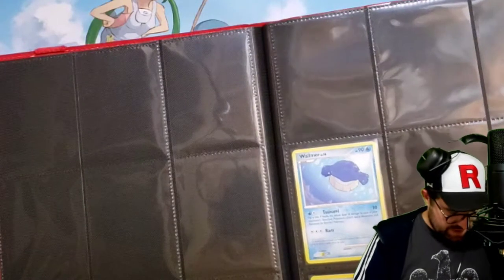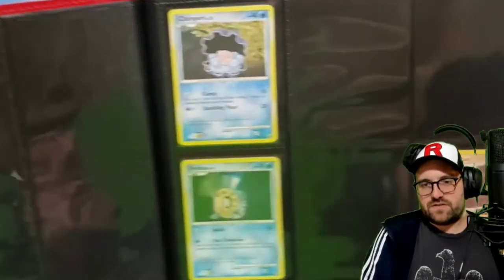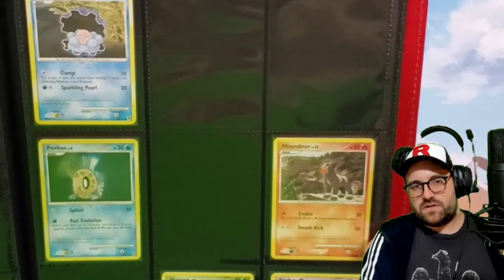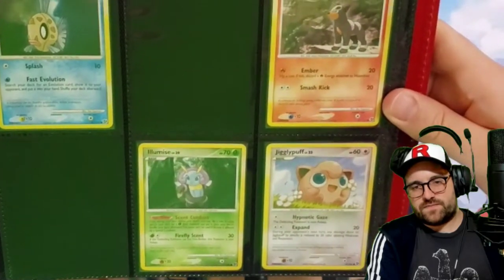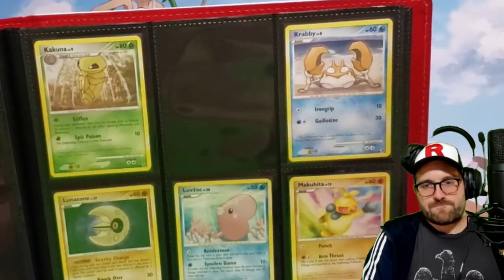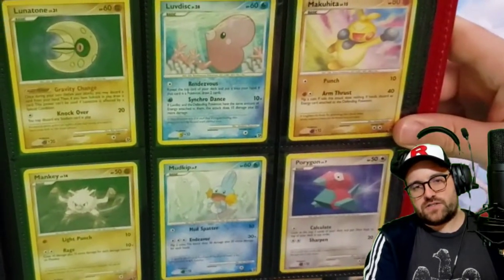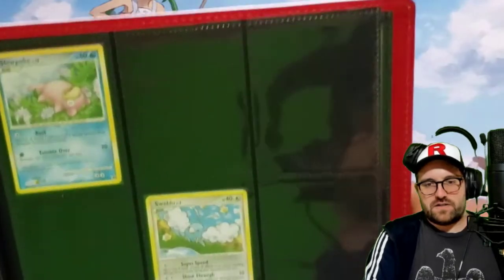I'm missing all kinds of cards here - this is all commons and uncommons. So we might have to do a troll order or something to try and fill out these binders. There's a few more on this page. I don't think it's worth ordering the reverses from there, just because they're going to be beat to hell. But definitely these non-holos should be easy pickings.